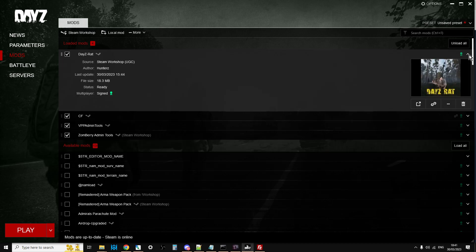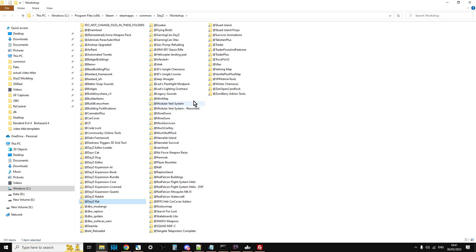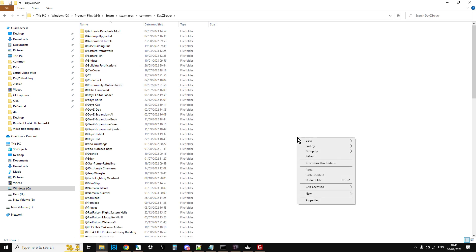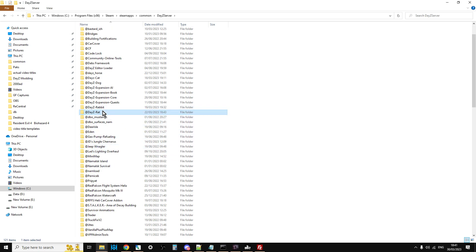All we need to do is a couple of steps to get it working on our local server. First, find out where your mods are stored — click on the three little dots, open folder in Windows Explorer, and this will take you to your workshop folder inside your DayZ installation. Go down to the DayZ Rat folder, copy it, then go up a couple of steps to find your DayZ server folder and paste DayZ Rat in there.